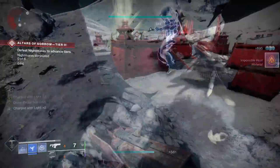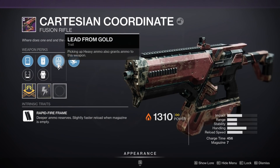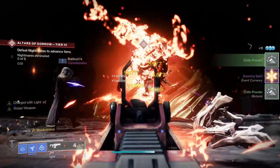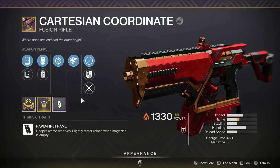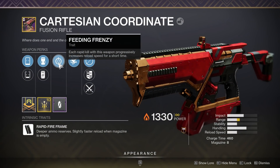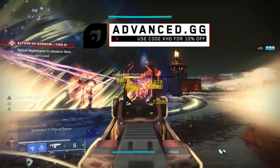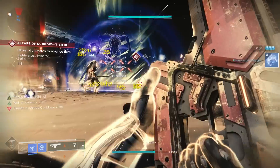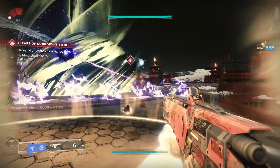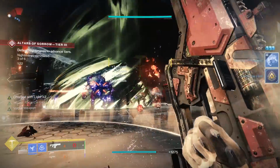The next perk is very interesting: Lead from Gold. This lets you pick up heavy bricks and actually get ammo for the Cartesian. Now this perk slot is a little bit of a point of contention — the Cartesian I've been using basically the entire season had Feeding Frenzy, which is kind of a more traditionally considered good perk. But for what you want the Cartesian to do — boss damage phases, raid scenarios — I think Lead from Gold is going to be more relevant. Feeding Frenzy is better on a primary when you're slaying out on red bars.